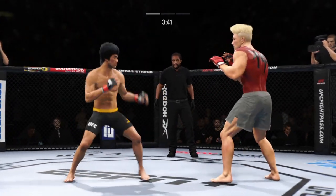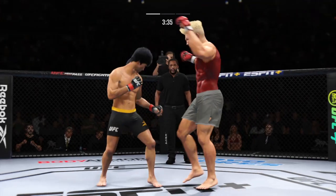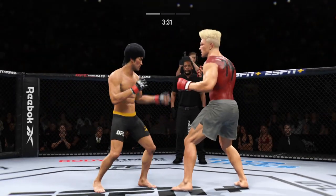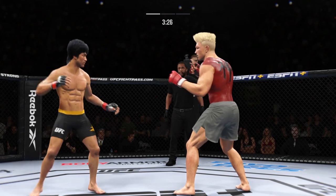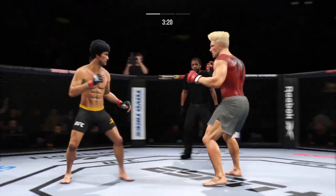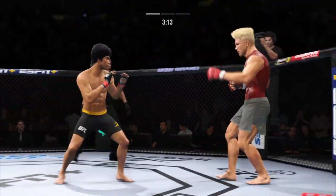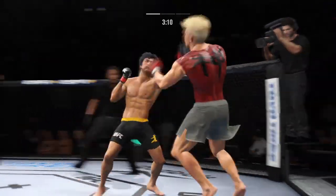Massive kick to the head! Really using his reach advantage there with that punch, DC. And he landed the right hand there — looked like it did stun him a little bit. He's in trouble. He's hurt bad. He might be out.